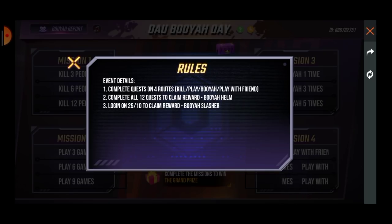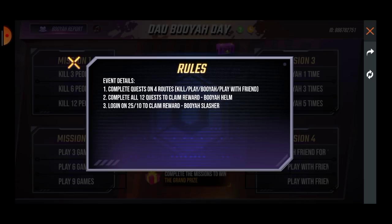Now you can use a helmet on top. If you use an Antarctic, you can use a Slasher to use a skin. You can use a skin on October 25th and just use a climate.